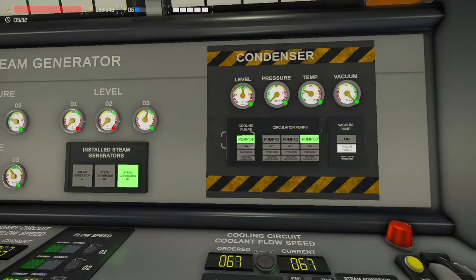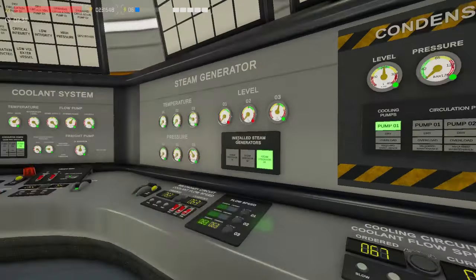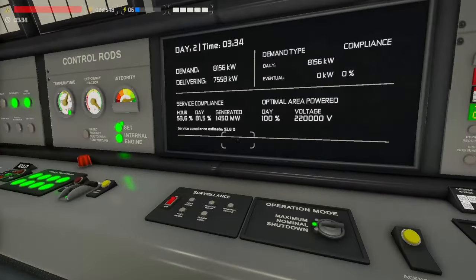All the heat goes to the condenser where it's recycled back into the cooling system — something like that. I'm not a nuclear engineer so I might be mistaken. Also there is a bug where the level might randomly increase to an insane value without any reason, and I have no idea how to fix it, so don't ask me.